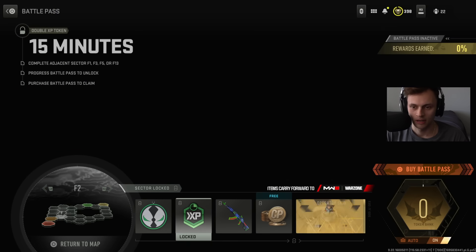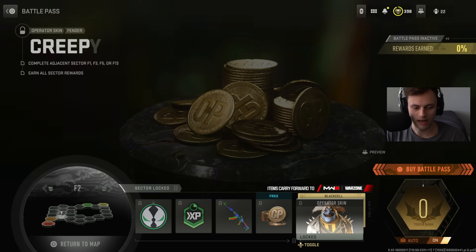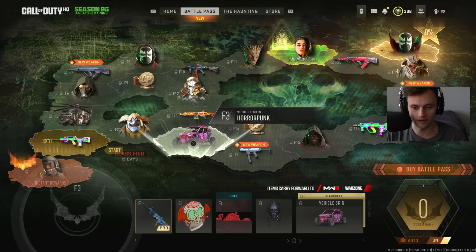Next, F2: we have the Creepy Clown operator skin, a spawn charm, double XP, a Stormy Knight weapon blueprint for the RPK with a really cool camo, cop points, the Creepy Clown base version, and the Black Cell version — really, really cool.